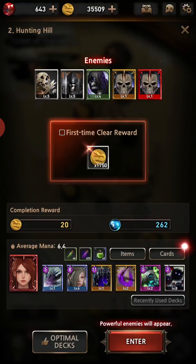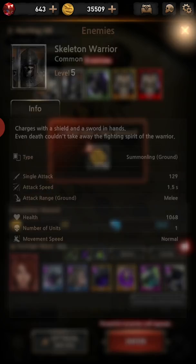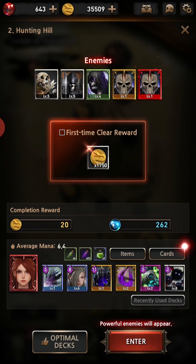I have health potions, mana potions, and large health potions. Generally speaking, I don't really use any of those potions during campaign but you never know, so you might as well have them. At the top here we have skeleton archers level five, skeleton warriors level five, skeleton hunters level four, and two basically legendary units — two very difficult mobs. Those two will summon skeletons, the hunter shoots from behind enemy lines and deals quite a bit of damage.